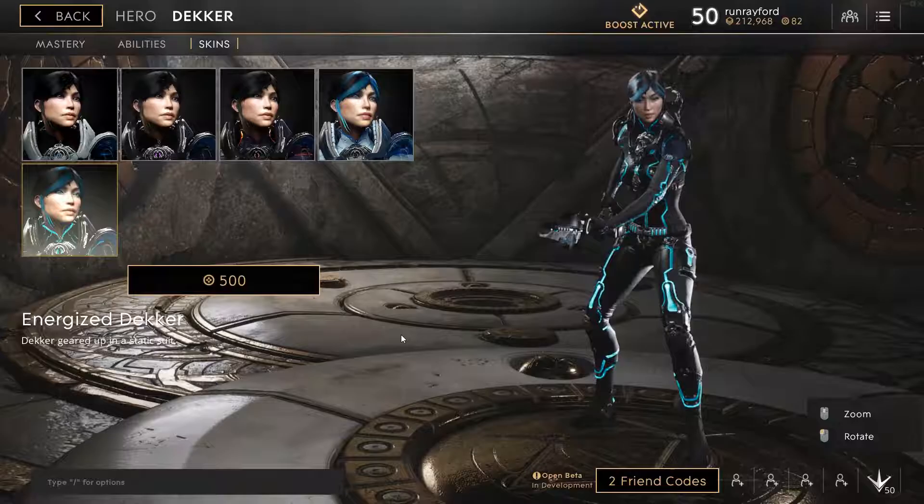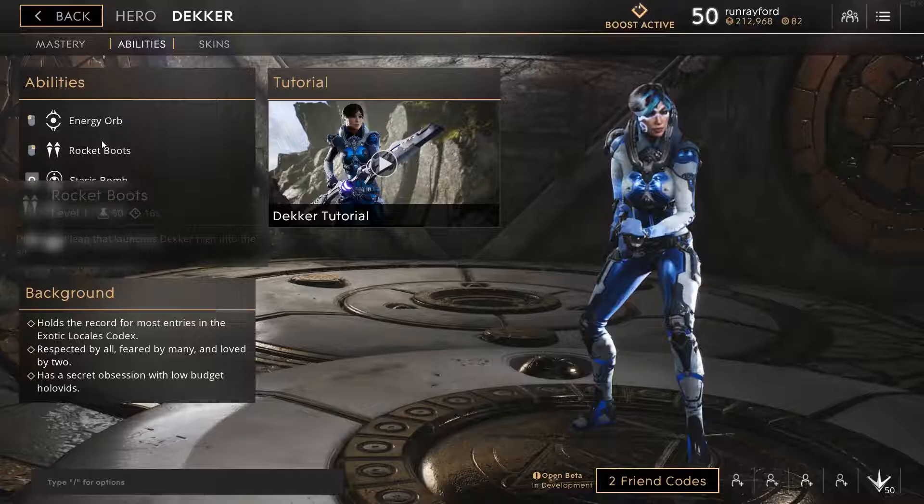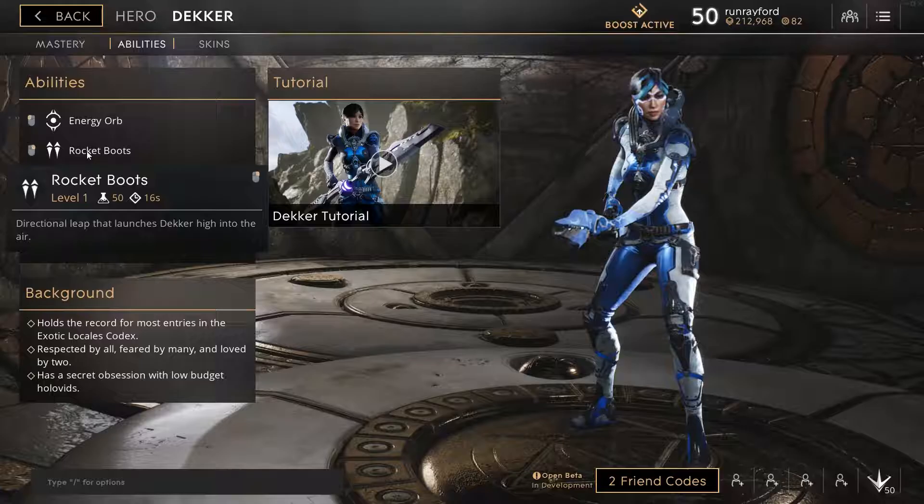And then finally, we've got Energized Decker. She looks like she's in Tron — just like the glowy circuits. But that's enough of her skins, because that's all of her skins. Moving on to her abilities.